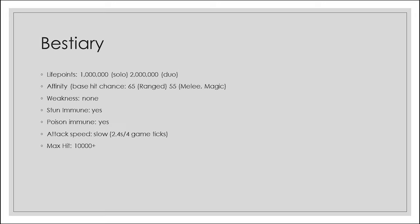Let's start with some information about the boss. Raksha has 1 million life points in solo mode and 2 million in duo mode. Raksha's affinity is 65 to ranged and 55 to melee and magic, meaning it's easier to hit Raksha with ranged. Raksha has no weakness and is both stun immune and poison immune. His maximum hit is 10,000 damage and above, and he also has some insta-kill mechanics. His attack speed is slow with 2.4 seconds between every attack.